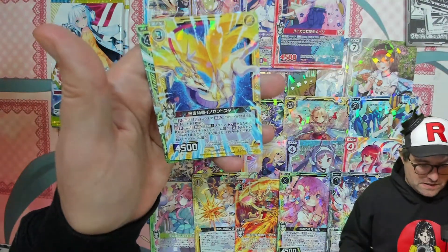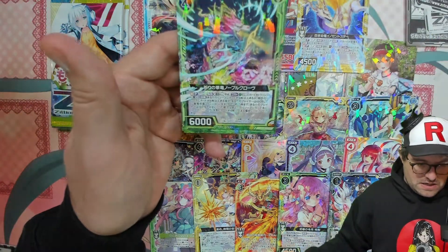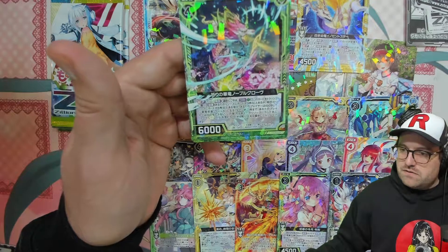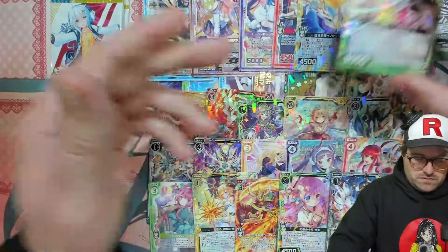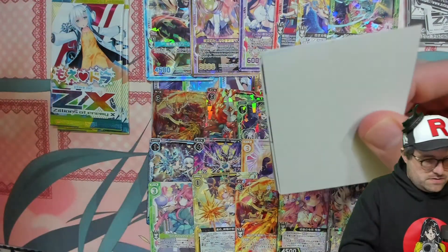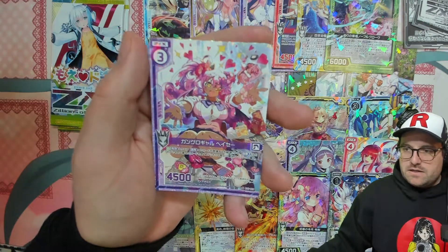We haven't seen this guy yet — number 15, White Dragonling, Innocent Stare. Cool. I think that's the dragon we got the big boy version of — Prayer of Full Bloom, Noble Grove. Cool — the grass dragon. Something gold on the back there — number 19, Ganguru Gal.